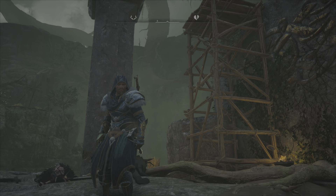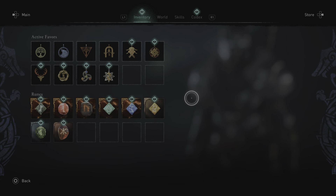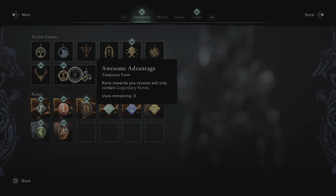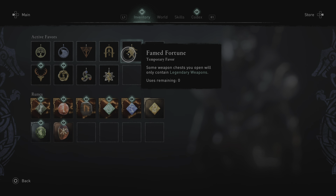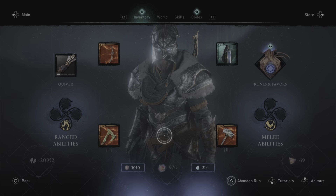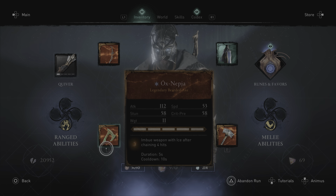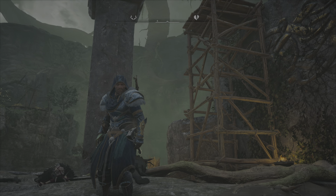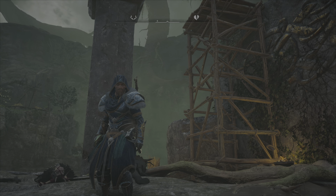So you might want to hold off on using your weapon chests. Some weapon chests will only contain legendary weapons, so you might want to hold off instead of picking your weapons earlier where you'd have to upgrade them — it's cheaper in the long run.